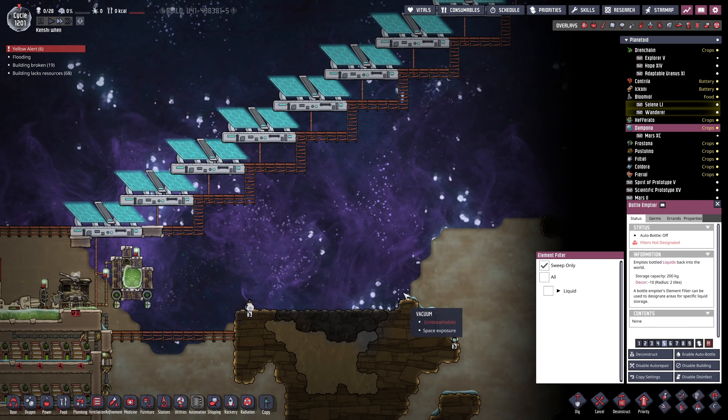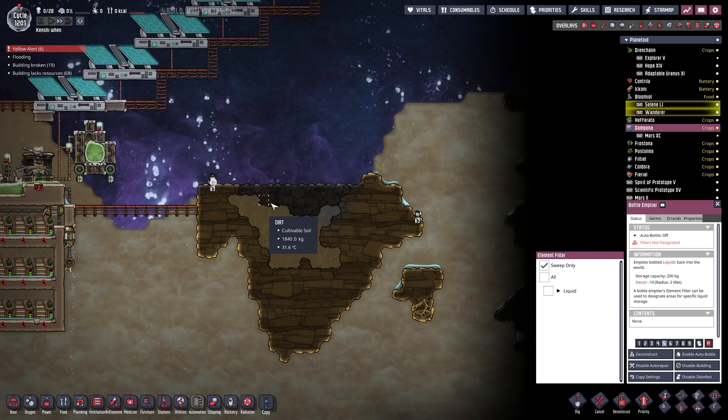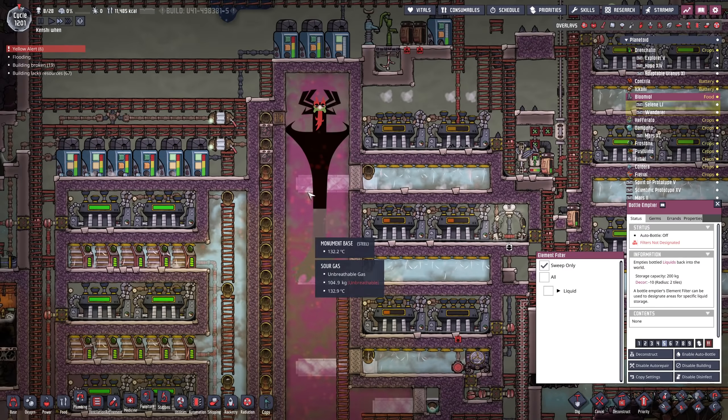But once we have the interplanetary launcher set up, we want to come over and set up a base, probably around here, and use the methane — fire over methane to run the base and get rid of all those nasty solar panels. We don't want to be using that.